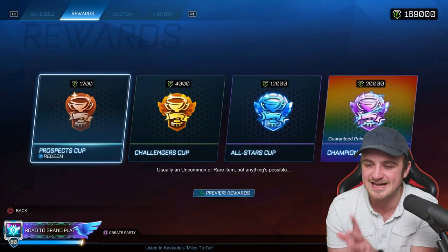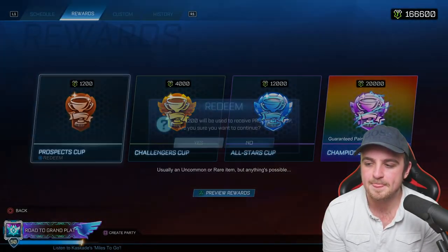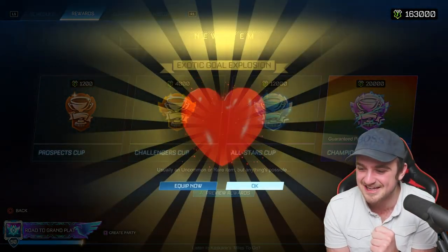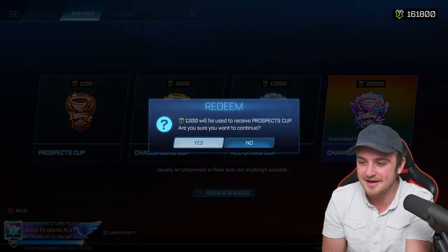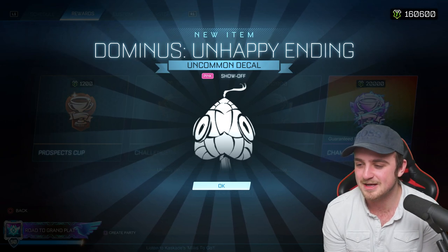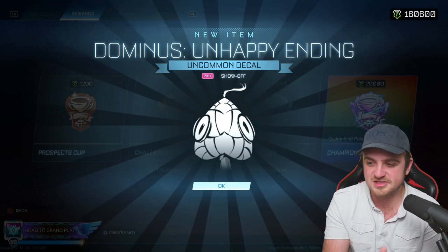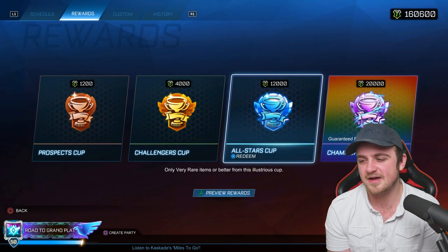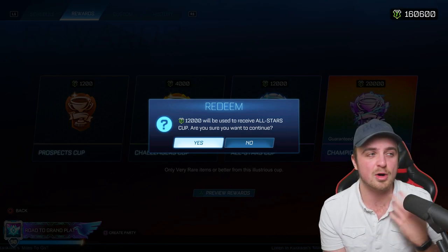Let's start with the prospect cups — eight of these bad boys. A very rare — fantastic start, we could have easily got that in an all-star cup. Number two... number three... number four, another very rare — perfect, that's all I want. Number five, an import — yes! Number six, a painted hand heart! Number seven, a very rare. Number eight — that's unreal. That's quite possibly the best eight prospect cups I've opened. All going to go on trade-up material. I'm not going to keep an orange hand heart or anything like that. That almost looked like an all-star cup opening — perfect.